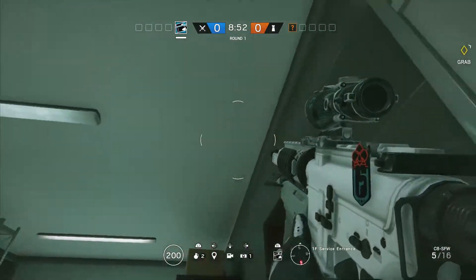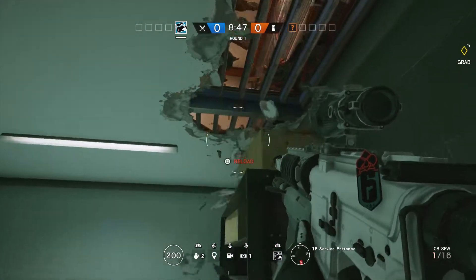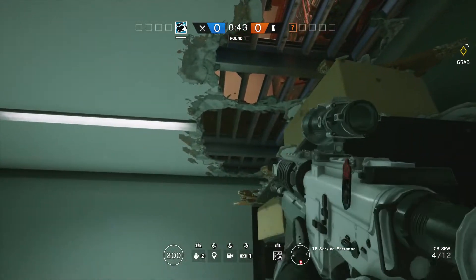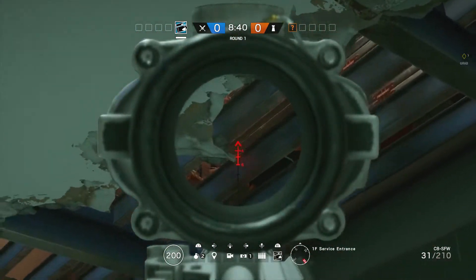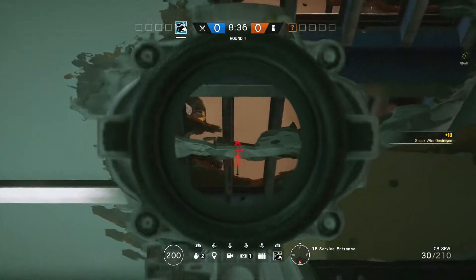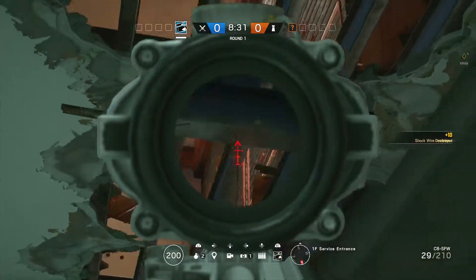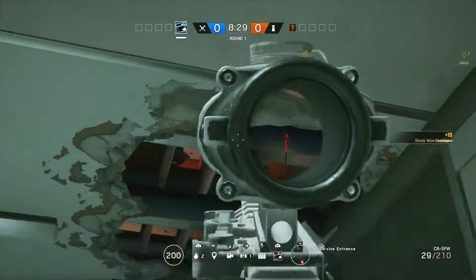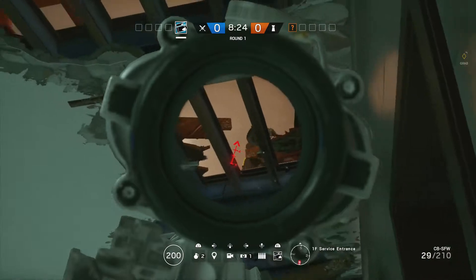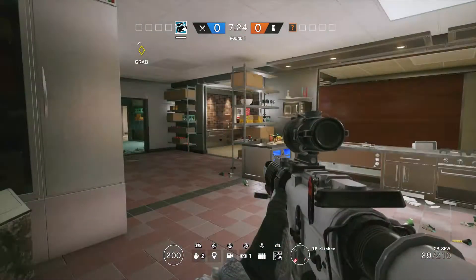You want to get yourself down into service entrance. If you don't have a Thatcher — maybe he's been taken out, maybe your Twitch has used their five darts now with the reduced number — if you get yourself down into service entrance, shoot out above the wall that joins through to kitchen and that's going to open up that VIP wall. Not only is it useful for taking out the bandit batteries as shown here, but the spot behind the bed is used quite frequently as a hiding spot and it's quite difficult to shift people out of there if you don't get that wall blown. So another good option there just to take people out.